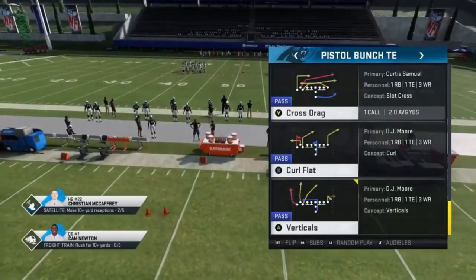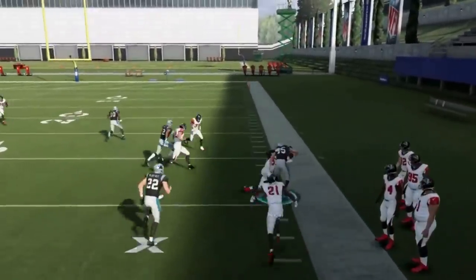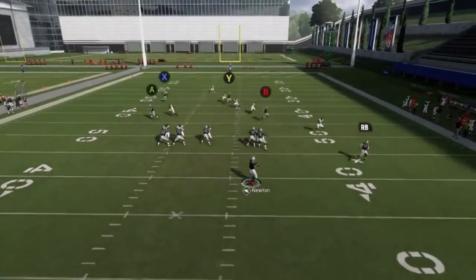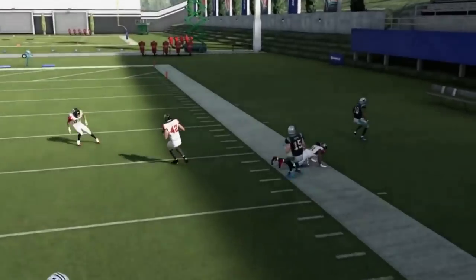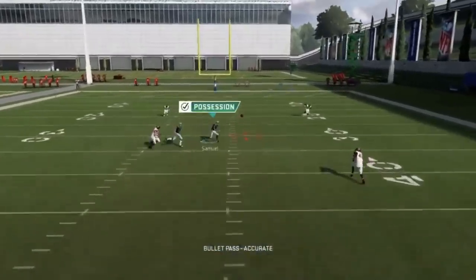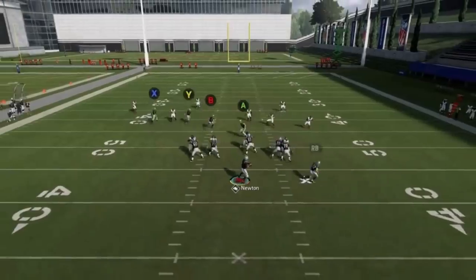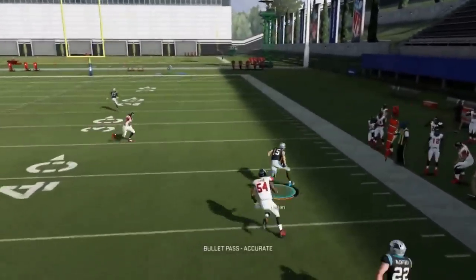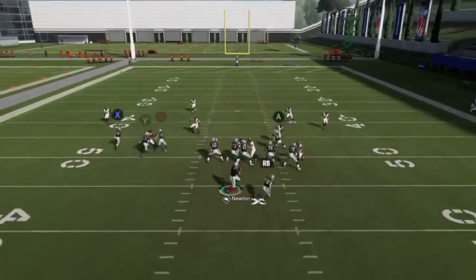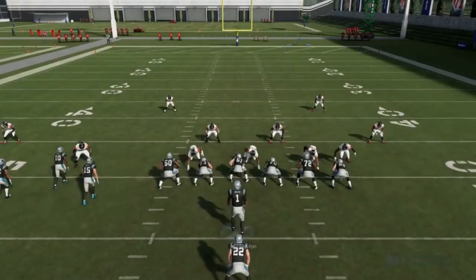Next up, we have the Cross Drag. We're just basically working our way back from the short routes to the deep routes — that's how this play works. If the short routes are there, take them; if not, keep working back to the deep routes. Man coverage is a lot tighter than in years past, especially on crossing routes, so that can take those plays away now. Against zones it's the same concept. The drags still work against man. Hit the drag with your fastest receiver.